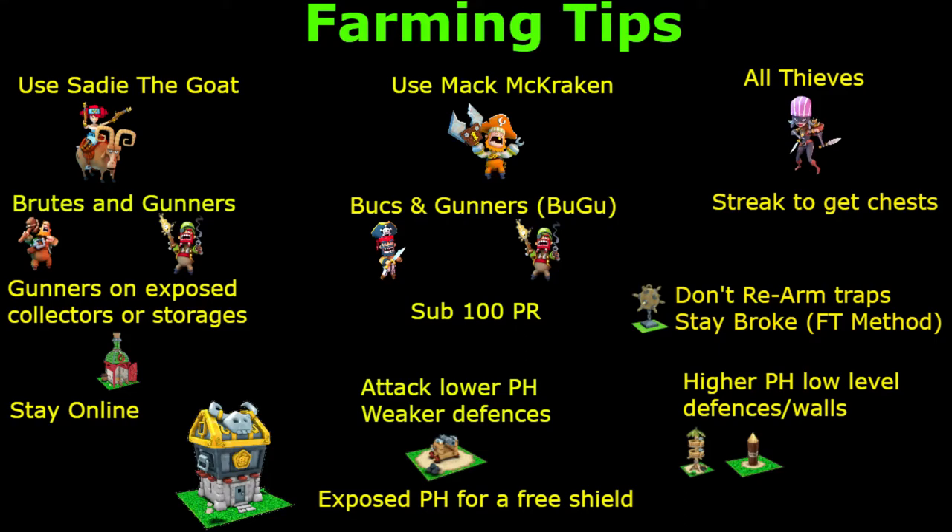Higher Pirate Hall with low level defenses and walls. This goes back to what I was saying about the little account on the livestream. I am a Pirate Hall 4 and I attacked a Pirate Hall 7 — three Pirate Halls higher — and I absolutely loot bandited his base. Almost freestyled it. It was that bad of a base, but he was brimming with loot. There's nothing wrong with attacking higher. When I say higher, I don't mean a fully maxed out base one Pirate Hall above you — that's just stupid. Go for those weak bases.